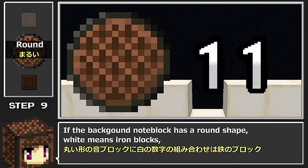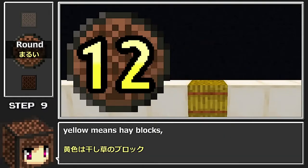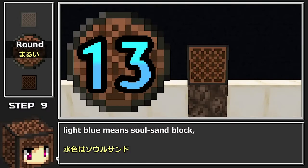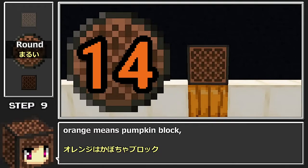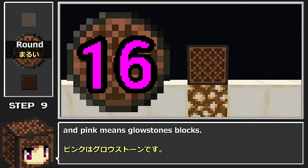If the background note block has a round shape: white means iron blocks, yellow means hay blocks, light blue means soul sand block, orange means pumpkin block, green means emerald blocks, and pink means glowstone blocks.